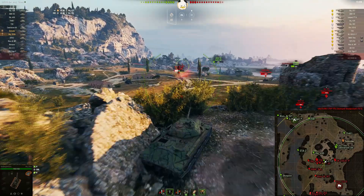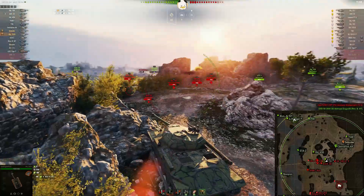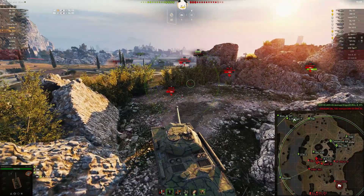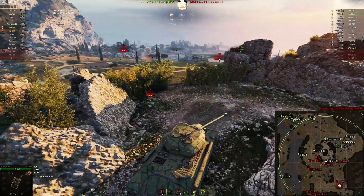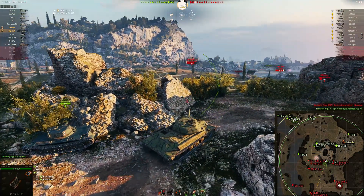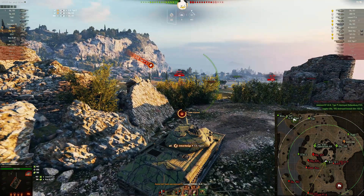There goes the Rhm — you'll be able to get a shot into him. But you missed him. He got some spotting damage. I'm surprised that arty is just not raining on your parade here, to be honest with you — this big heavy tank up here would be like an arty magnet. There goes the Object 263 along with the Leopard PTA. You get a shot into the PTA; the 263 is making a runner for it. The PTA is still not sure where you were when you shot him. Now there's arty.